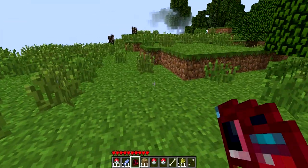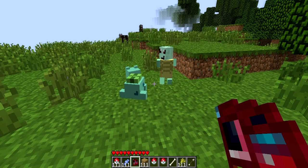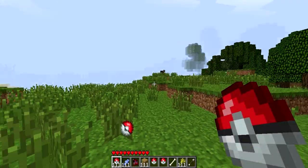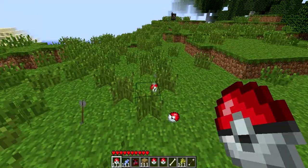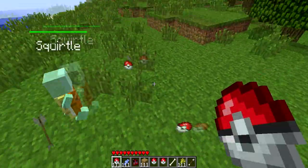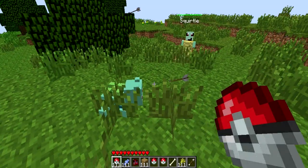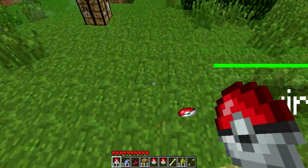Let's just spawn both of them. Spawn Bulbasaur — look at that. And spawn Squirtle. So that's what both of them look like, and this is basically everything that's in the game at this point. Bulbasaur is already out, Squirtle is out now. I'm going to try to catch them — it's not guaranteed at all. If I didn't have an unlimited supply of Pokeballs, this would be getting annoying.